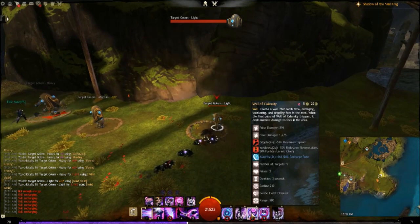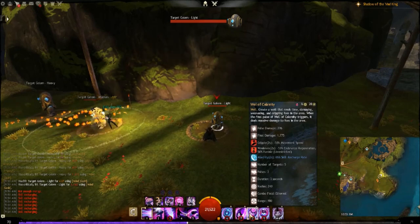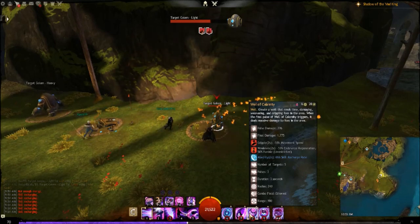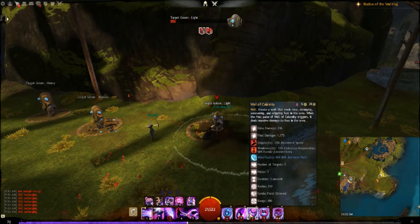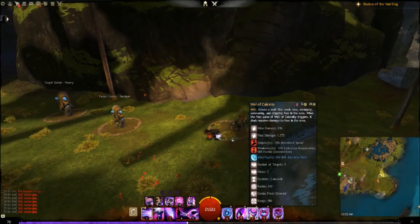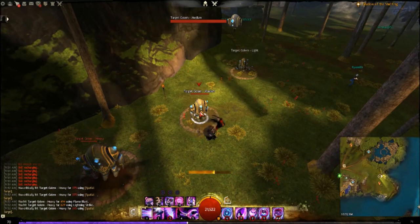Well of Calamity is your main damaging well on a very low 20-second cooldown. It creates a well that rends time, damaging, weakening, and crippling foes in the area. On the final pulse it deals massive damage to foes in the area. It also applies alacrity to you if you're inside the well at the final duration. This is your main offensive well, used in team fights.